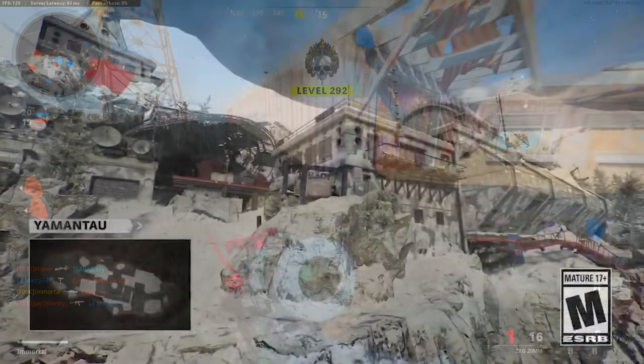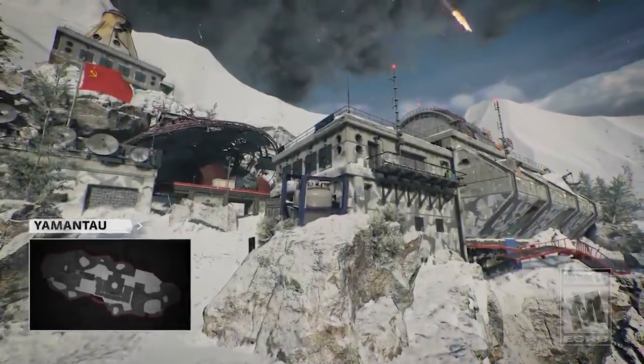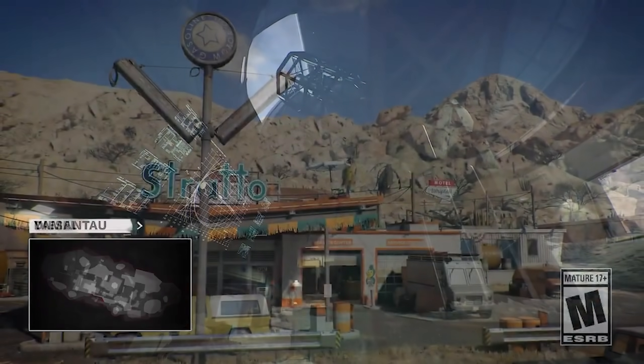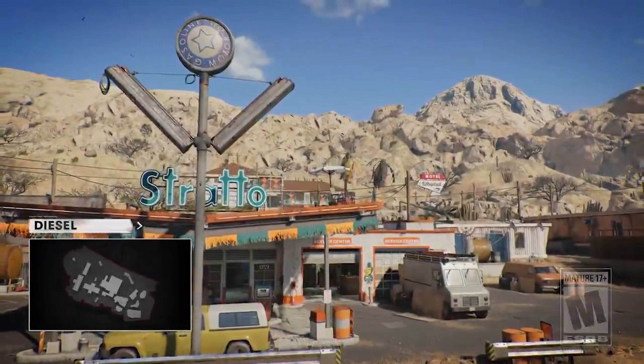There are also some brand new maps. We've got Yaman Tau for 6v6, which takes place on — big surprise — Mount Yaman Tau. We also have Diesel, which is available for 6v6 and 2v2.